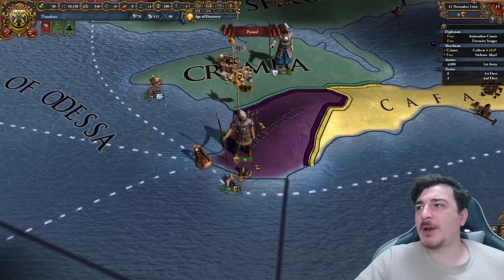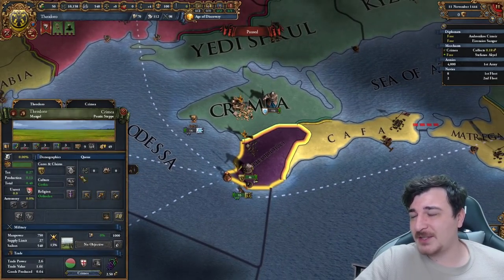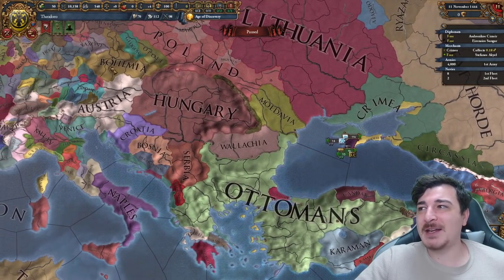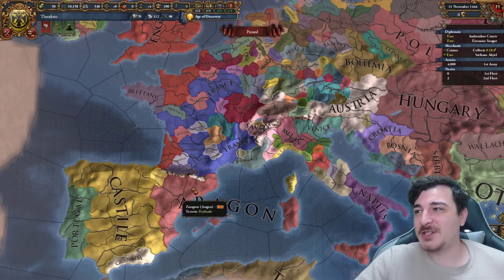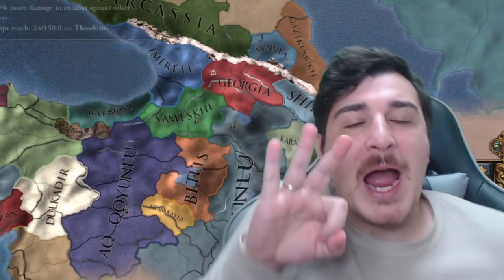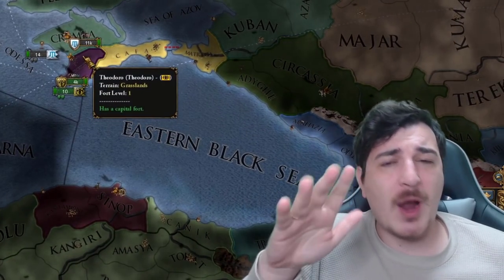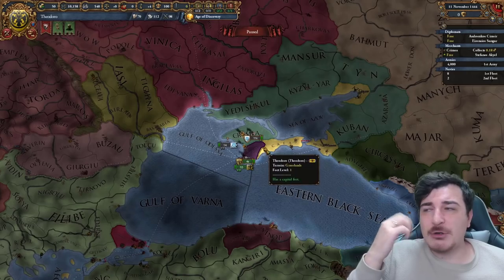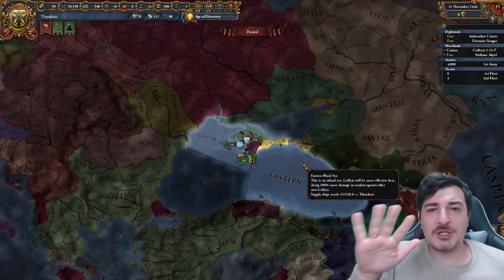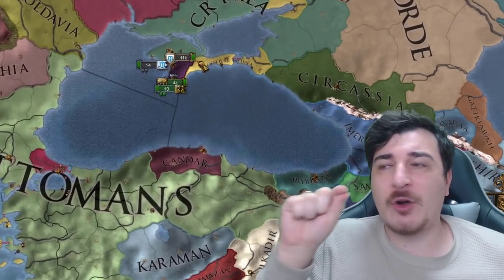Theodoro in 1444 is honestly a very strange nation. First off it's a gothic nation — the goths at this point are basically remnants of the goths that decided not to migrate into the west, so the Visigoths, Ostrogoths and these guys have common ancestry. There are three actual strategies when playing as Theodoro. It's not an impossible start — it's actually quite easy. It's all about molding yourself on whatever RNG you get, so I'll tell you the three strategies and then afterwards we decide what we go for based on whatever RNG we get.